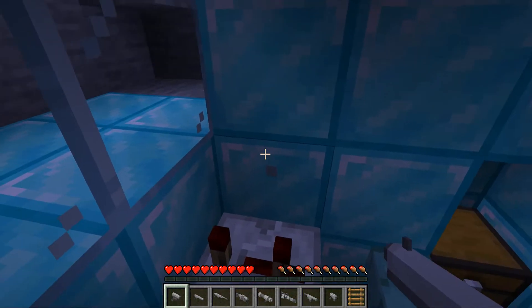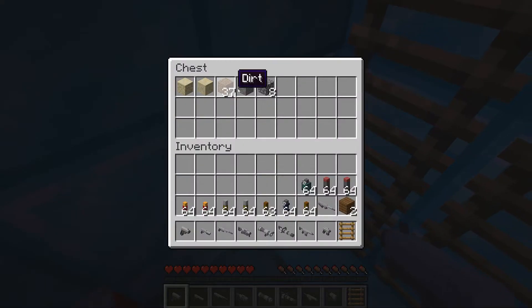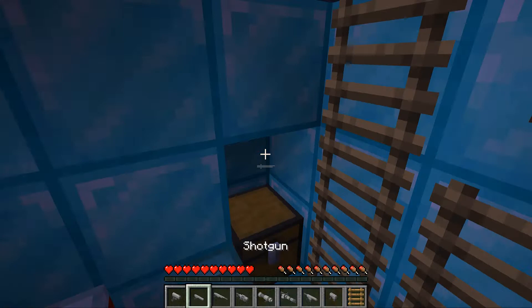Oh now it made a hole inside the thing. It says R to reload, and you can zoom in as well - that's really cool! I'm going to take only the cobblestone from this, leave the sand and stuff. And then we have a shotgun.